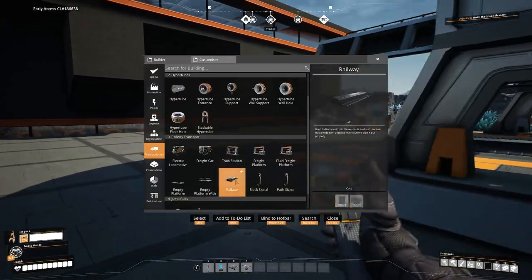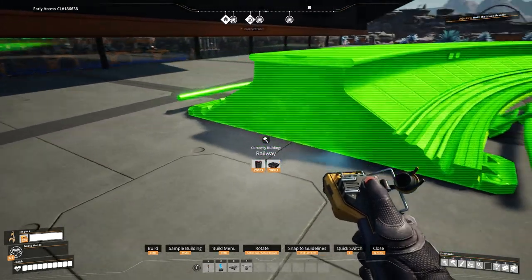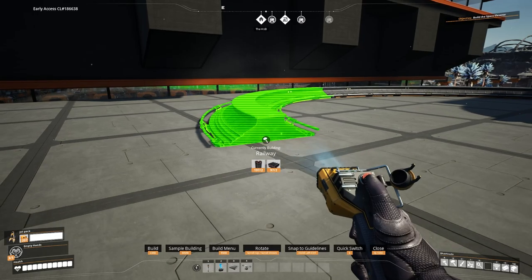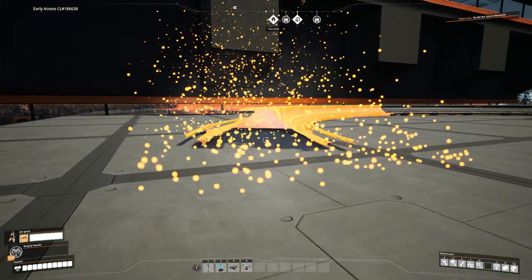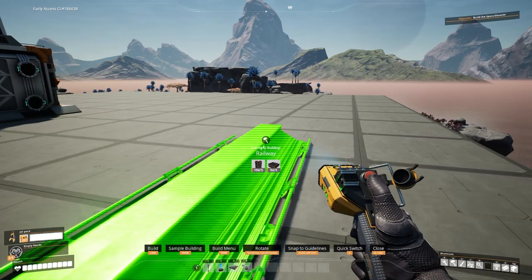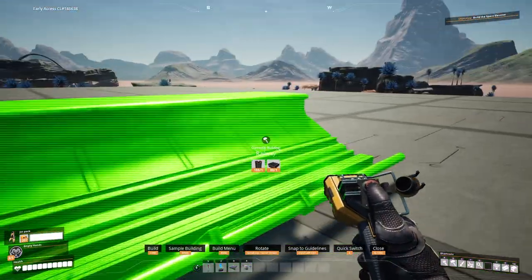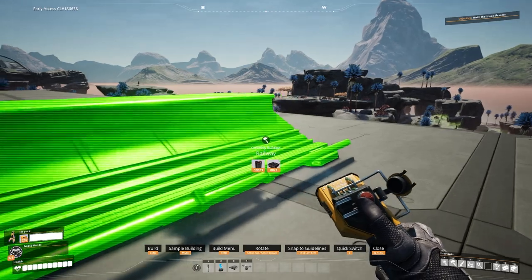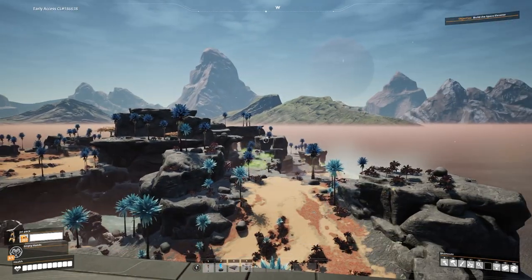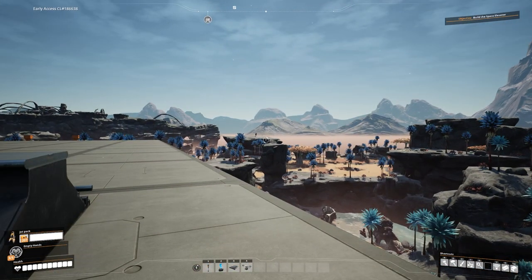Then grab the railway and put it out here — one, two, three — two into this block, which should give a 90-degree turn. Check the train video I mentioned if you want to know how to do smooth 90-degree turns. The flooring is a placeholder — I might remove it and put the train line on stilts instead, building some form of tower platforms to take it around, which I'll show you as well.